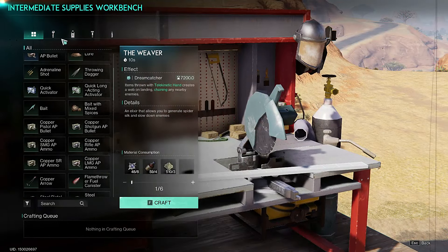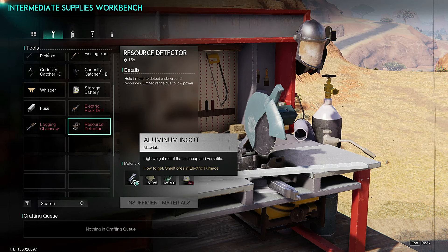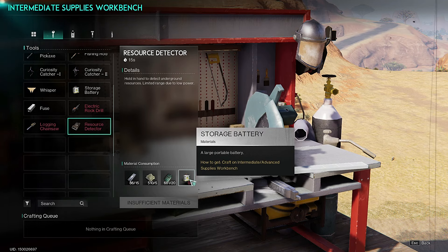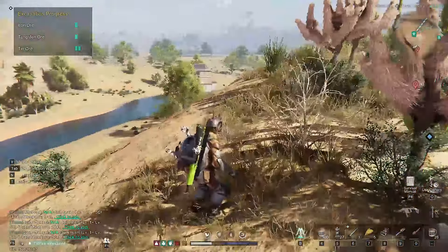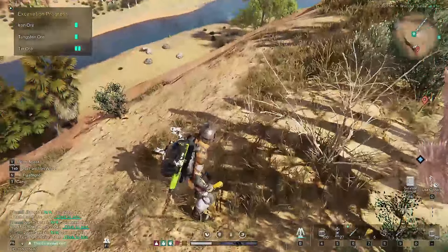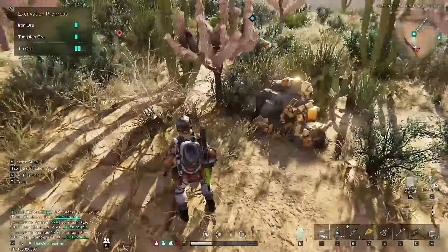It all revolves around this resource detector. This is a tool that you need to craft that requires 15 aluminum, 5 glass, 20 electronic parts, and 3 storage batteries. You hold this in your hand, and when you do, a UI pops up on the top left of the screen showing you what ores are below the surface. Right now I'm standing above iron ore, tungsten ore, and tin ore.